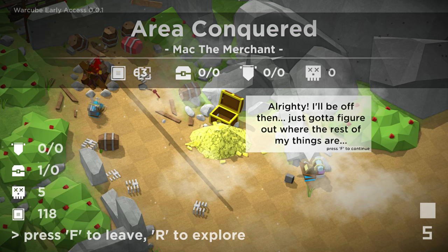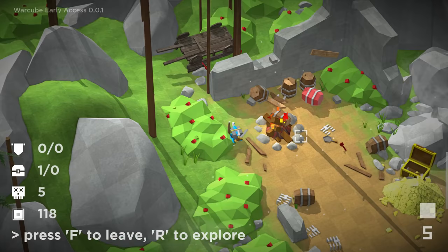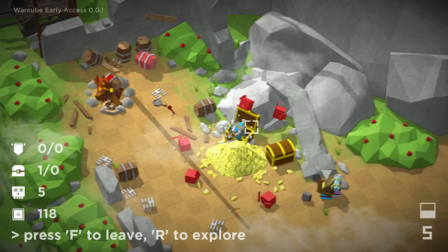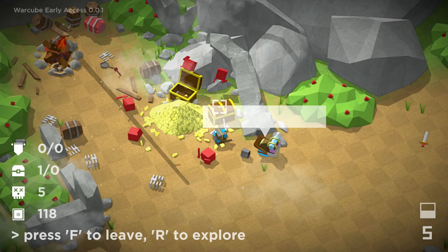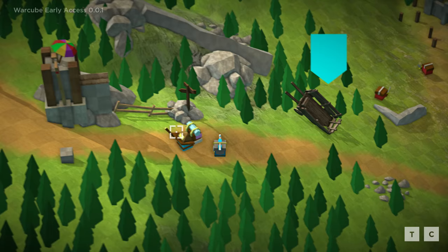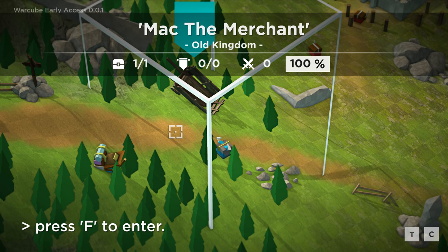If they were inside the carriage over here — there's the carriage, using the shift button I could take a look at it. That's amazing — what the hell? What is all this falling down? Are these the bodies of the foes I've slain? Just like a giant pile of gold, and a couple of chests that I'm not allowed to open. So F to leave, R to explore. Mack is like a guy who wanders all around the map — that's kind of cool.